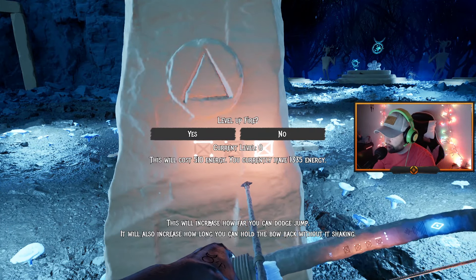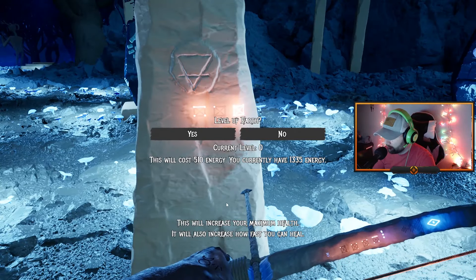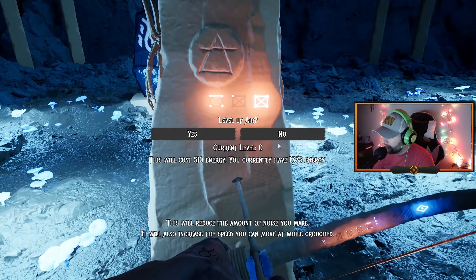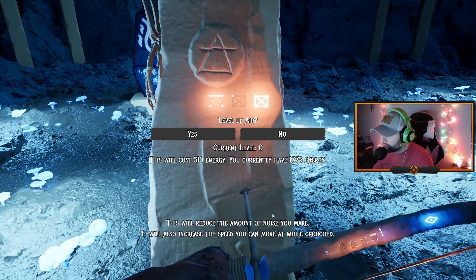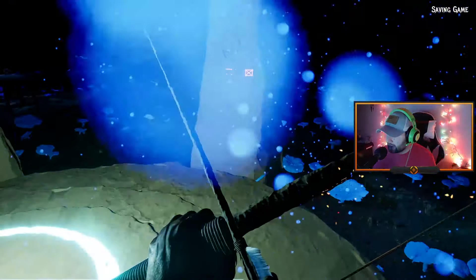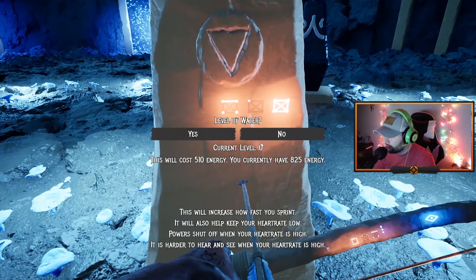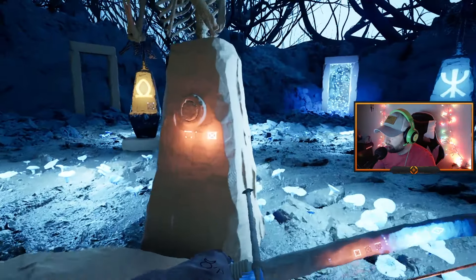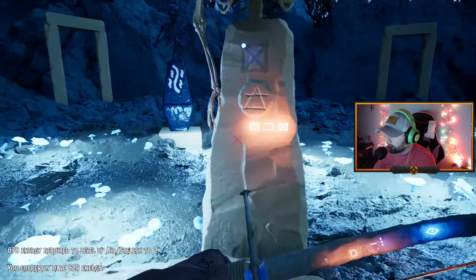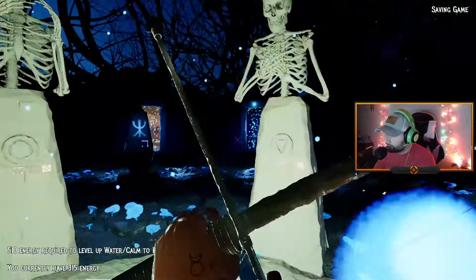Fire — Strength: increases how far you can dodge jump and how long you can hold your bow back without shaking. Earth: increases your maximum health and how fast you can heal. Air: reduces the amount of noise you make and increases the speed you can move while crouched — I like that, instantly going to get that. More health is always good. Spirit or magic: increases how many times you can use magic.